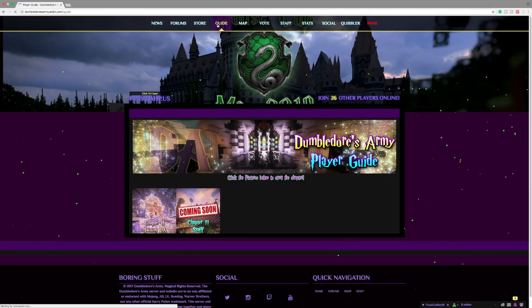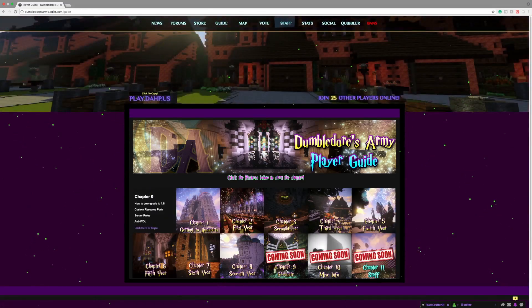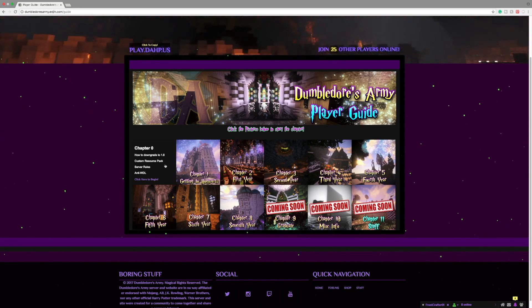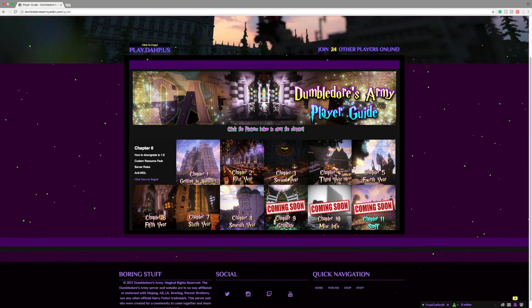The next tab is the guide tab. I think this is actually really helpful to new players — I think it was a great addition. This has a bunch of different guides for each year here at Hogwarts. We have chapter zero, which is kind of server rules and everything. Chapter one is getting to Hogwarts once you've joined the server. Chapter two is first year, chapter three second year, chapter four, all that good stuff. It gives you a guide exactly to each year that we have.